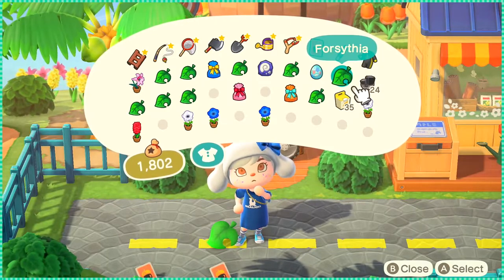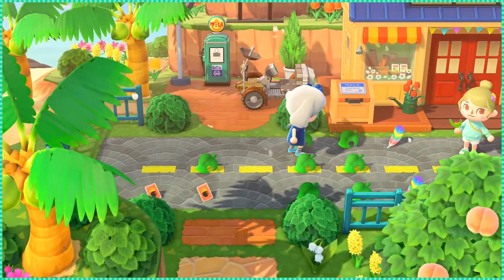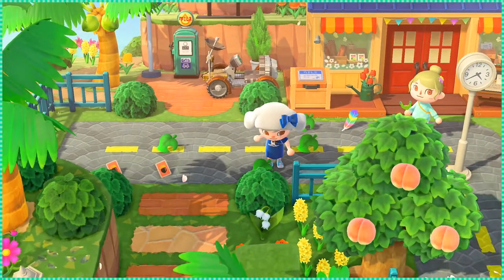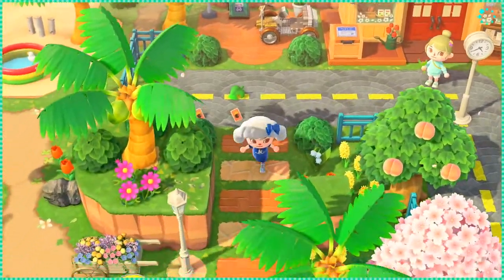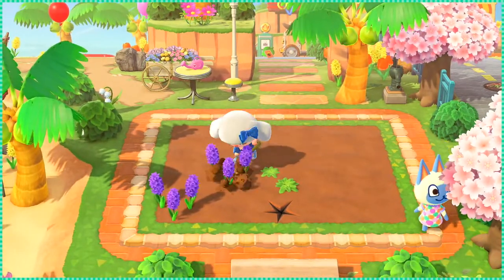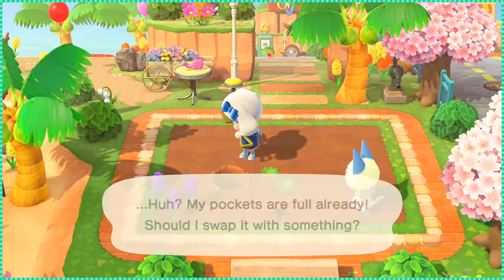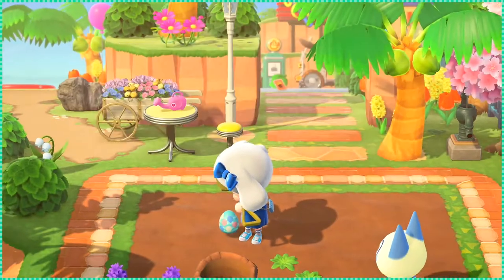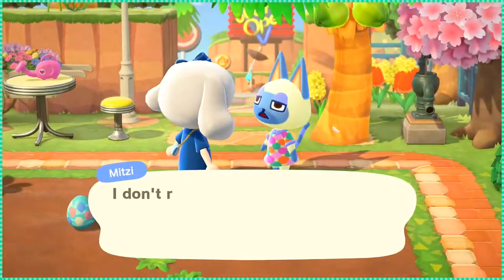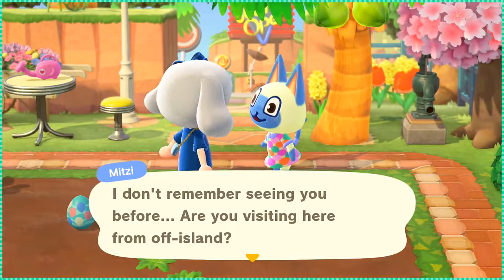Now I need to switch to my other character and get stuff that I won't trade. Here are the items — hopefully I have enough inventory space for all of this. I'm also gonna go over here to the garden. I was able to breed one purple hyacinth — one! I mean, it's better than nothing. My pockets are full. Hi, Mitzi! I don't remember seeing you before — are you visiting here from North Island? She's so cute!